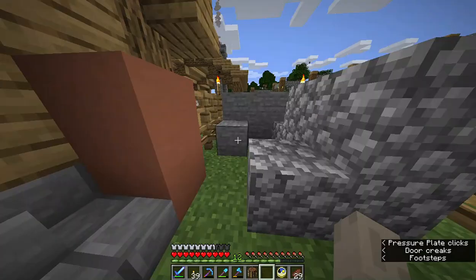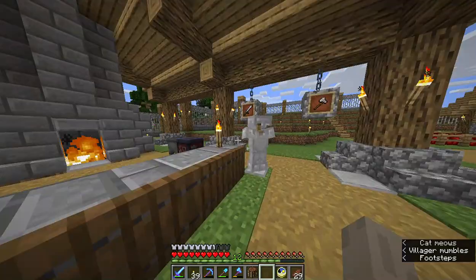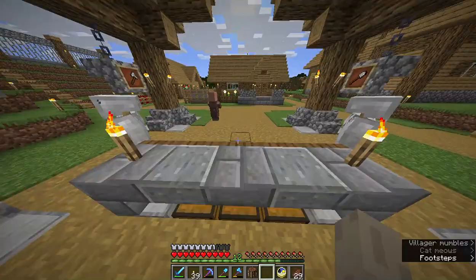I think this is my favorite — this is the blacksmith. We've got what he can make, and then he's got his whole setup: his bellows to melt the metal, and he's got a little bit of storage down there.